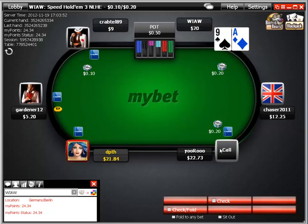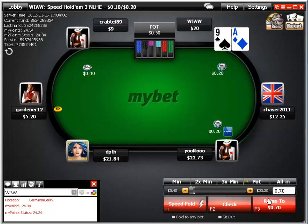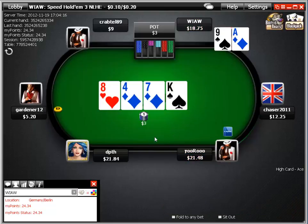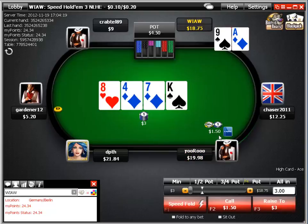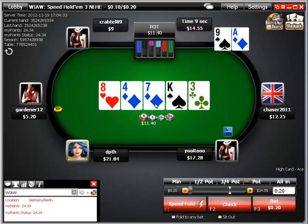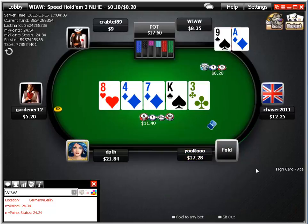Ace-nine in the big blind — we'll definitely re-raise versus the MP limper. We pot it, giving him two-to-one odds. We wake up with a backdoor flush draw and backdoor straight draw, c-bet it, and get flatted. He flats the flop, bets the turn, then check-raises — a typical float move. We call again hoping he's on a missed flush draw, bet the river to continue aggression, and he lets it go.